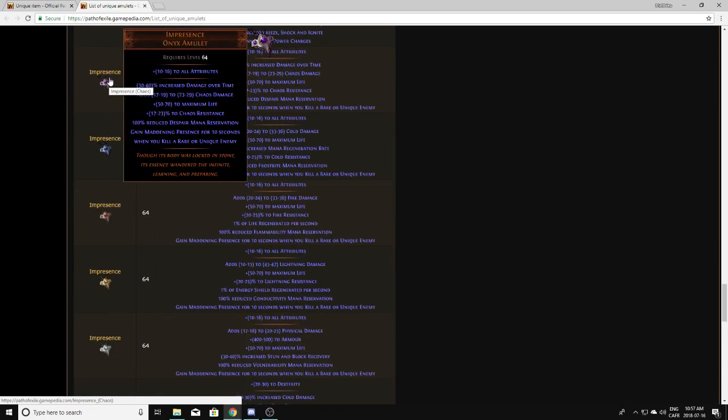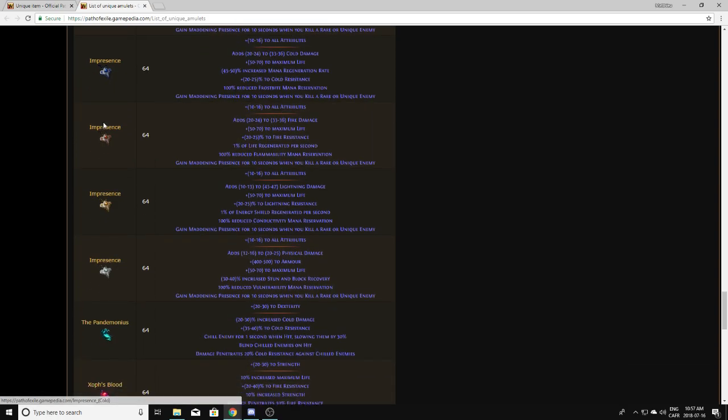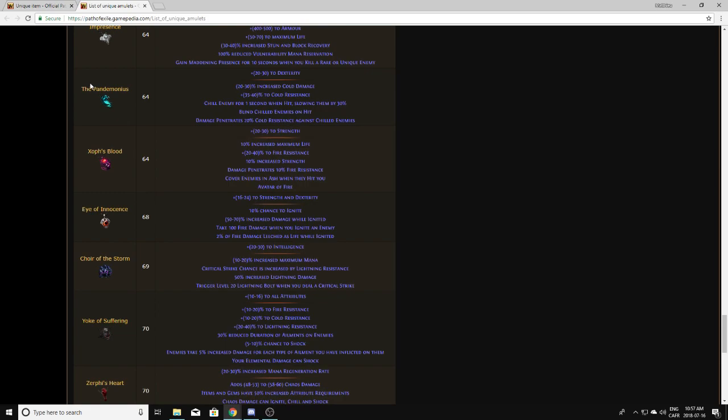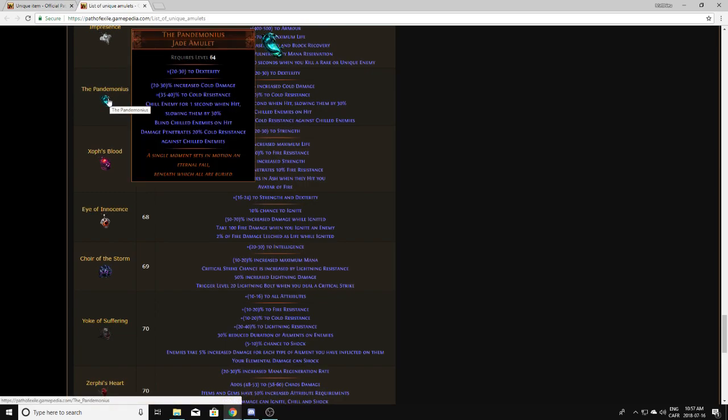Presence — the elder amulets — you definitely want to pick those up whenever they drop. They're always worth at least a little something. Pandemonius, like I said, is the pre-upgraded version of the Halcyon. It drops from Tul Breach, his domain, and the boss respectively. Typically worth around one exalt from what I remember in other leagues, though in this league I'm not sure.